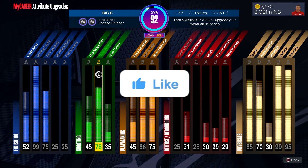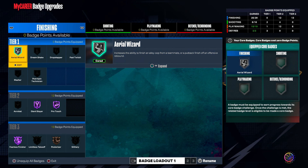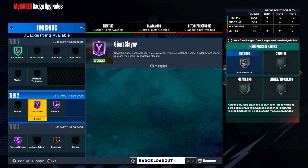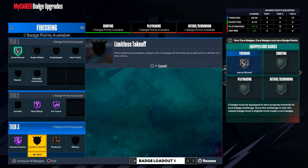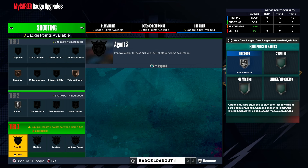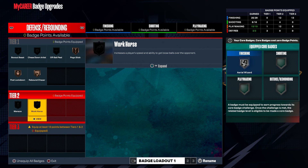Don't forget to like, comment, and subscribe. The badges on this build aren't maxed out, but for finishing we got Hall of Fame Fearless Finisher and Hall of Fame Giant Slayer, which is going to be a key badge on this build - especially because this badge only works towards taller defenders. And as y'all know, we are the shortest on the court every single time. Nobody really got five foot seven builds, so this badge is going to activate every time we attack the rim. We also got Hall of Fame Pro Touch.